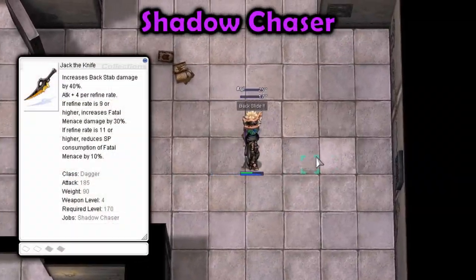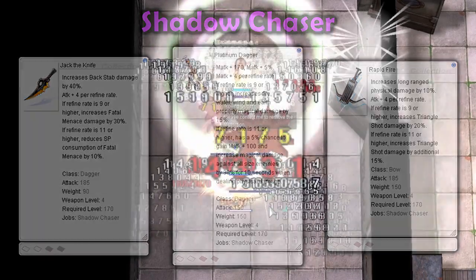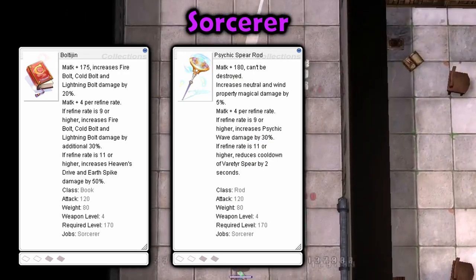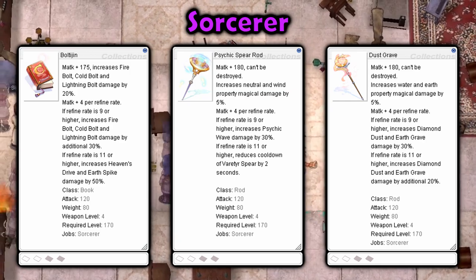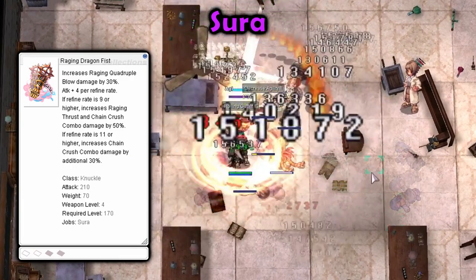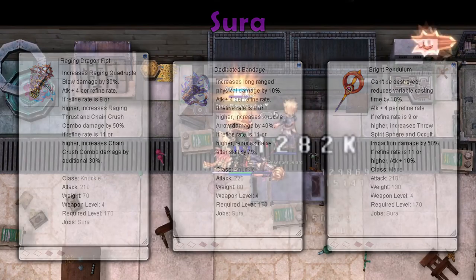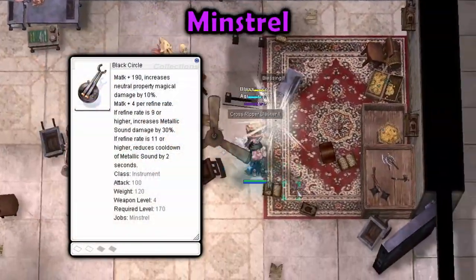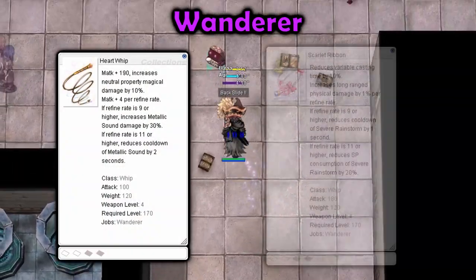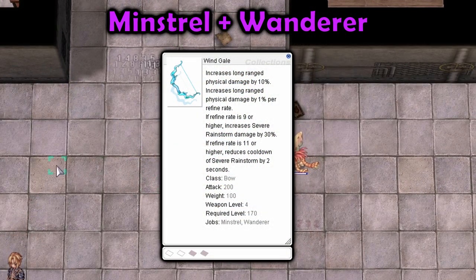Shadow Chaser can use Jack the Knife for Fatal Menace, Platinum Dagger for Magical Autocast builds, and Rapid Fire for Triangle Shot builds. Sorcerer can use Boltagen for Magical Autocast builds, Psychic Spear Rod for Psychic Wave and Verityr Spear, and Dustgrave for Diamond Dust and Earthgrave builds. Sorcerer can use Raging Dragon Fist for Raging Thrust and Chain Crush combo, Dedicated Bandage for Knuckle Arrow, and Bright Pendulum for Throw Spirit Sphere and Occult Impactation builds. Minstrel can use Black Circle for Metallic Sound and Antique Cello for Severe Rainstorm builds. Wanderer can use Heart Whip for Metallic Sound and Scarlet Ribbon for Severe Rainstorm builds. Minstrels and Wanderers can both use Wind Gale for Severe Rainstorm builds.